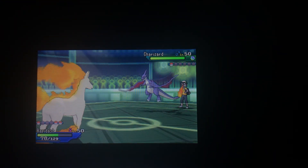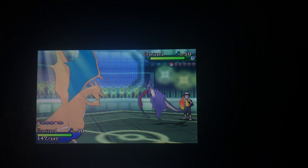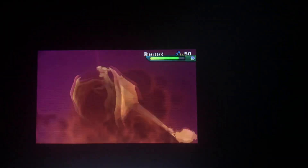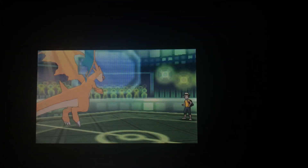He goes to Dragon Pulse, outspeeding, which does quite a bit of the rest of my health. The Flare Blitz recoil helped on his end. I send out my Charizard for a Charizard versus Charizard duel — both Mega Y forms. He outspeeds and uses Dragon Pulse, doing a fair amount of damage. I go with Blast Burn. True, it's not very effective, but it's the most powerful Fire-side move, STAB, and boosted by the power of the Sun. The critical hit probably did matter, but that finished off the Charizard.